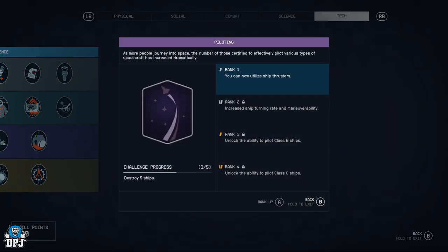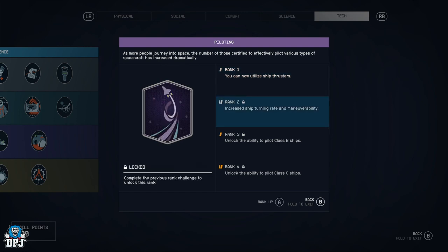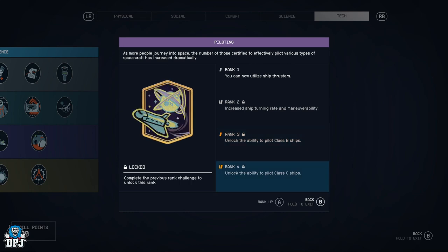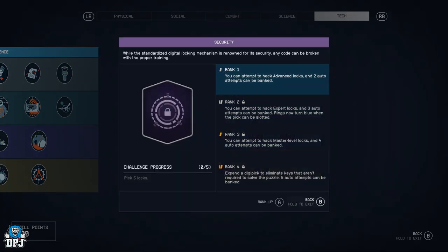Piloting — you can now utilize the ship thrusters to go faster as you travel through space. You mainly want this perk for the increased turning rate and maneuverability so dogfighting is a little bit easier, and then you can get access to better ship classes.